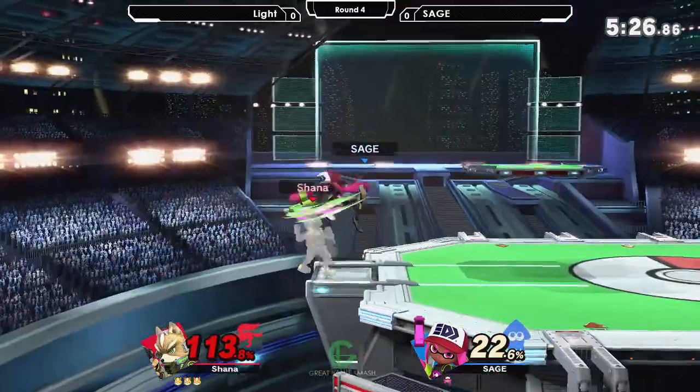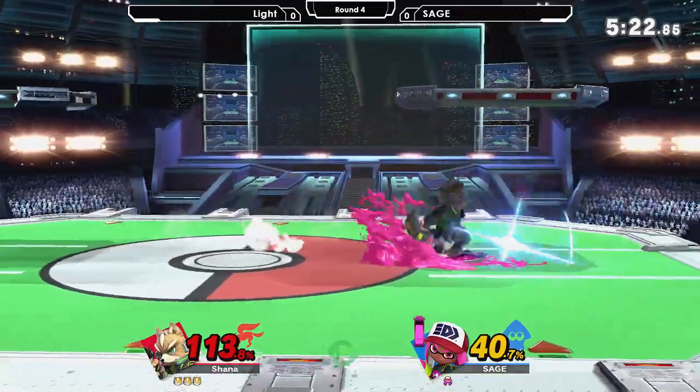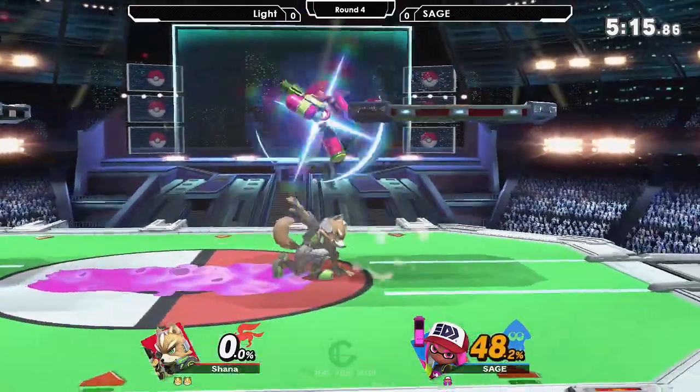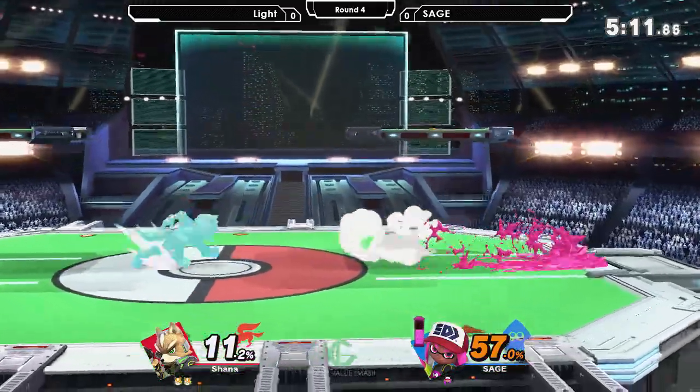Sage is kind of stuck in shield right now, looking a little lost. He's playing too scared — feels like he's afraid to put moves out. Right now we're going to see a stock. Yep, that's an up smash. Roller. I don't know what option that was, but he had invisibility — why not just do it? Get some damage.